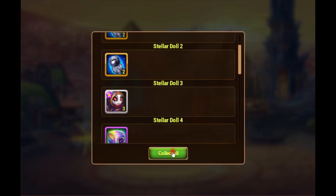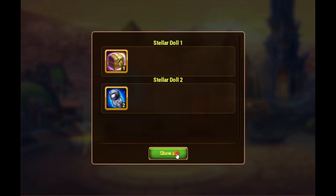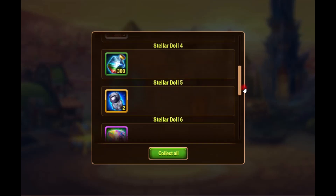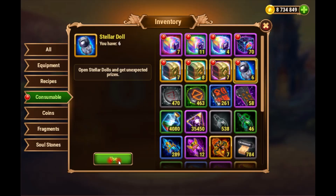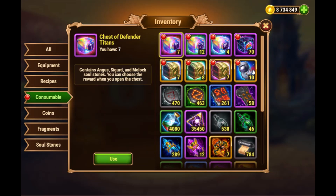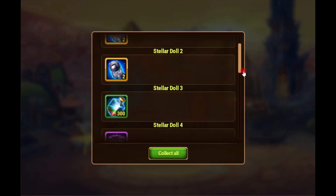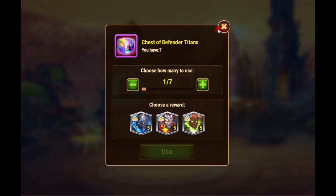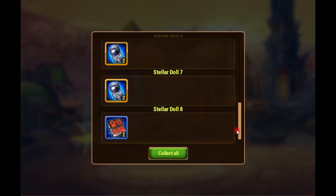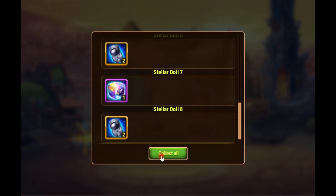Let's collect them all — we still have 10. We've replicated again, interesting. Let's collect them all, we still have 6. Marksman, 10, some gold, Lilith stones. We have 8 left, let's use them. It's cool that they replicate — it gives you multiple chances of gathering stuff.